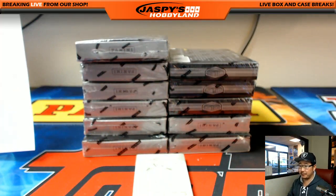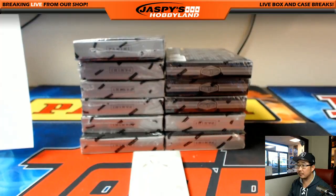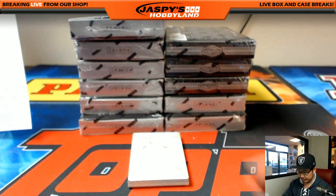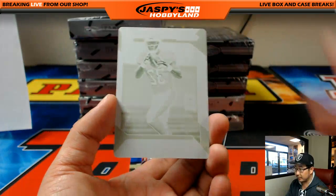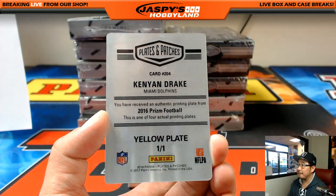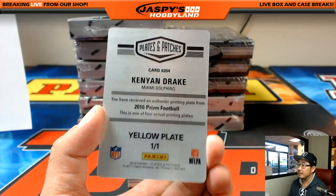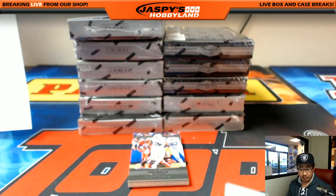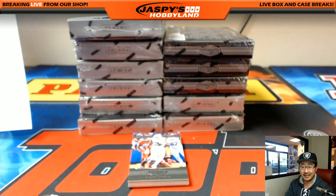Good luck. We'll start off with the printing plate — one per box. That's from Prism Football. Nice — Kenyon Drake. That goes to the Dolphins, AFC East. Chris Orlando.